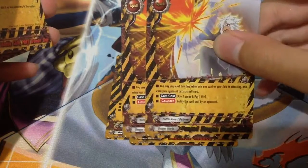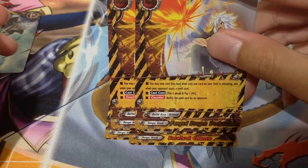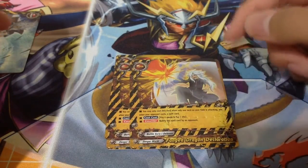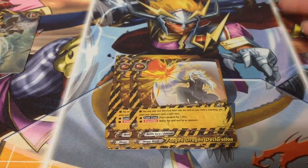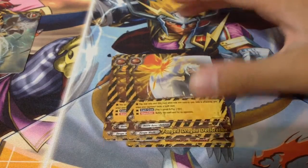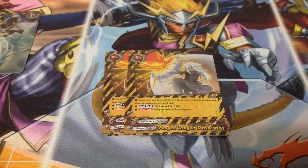Next, we play 2 Fang Dragon Declaration. You may only cast this card when 1 card on your field is attacking and your opponent casts a spell card. Pay 2 gauge and pay 1 life to nullify the spell cast by your opponent. Essentially, you attack with a card, your opponent casts a spell to counter — either destroying the card, returning it to hand, or simply nullifying the attack. You cast this card, nullify their spell, and the spell effects are gone, meaning if they were trying to nullify, the attack goes through. Basically for finishing off your opponent — they won't expect it. Be sure to keep your gauge up because it costs 2 gauge plus the life cost.